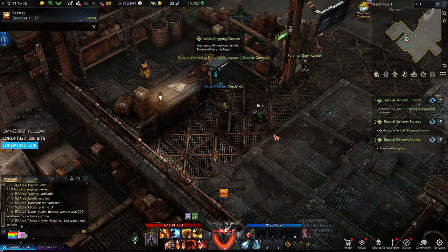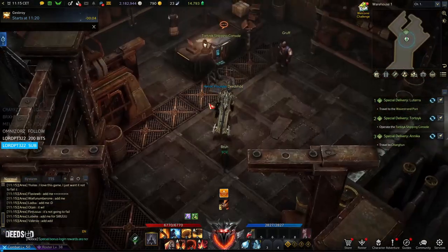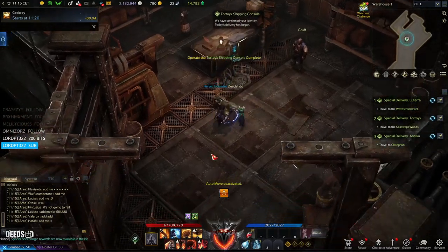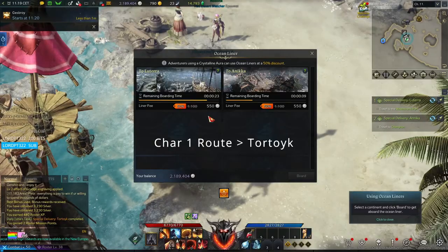On my first character I took the top three quests, and you can collect them in the top left. I'll just show you briefly where you can collect them — nothing too troublesome, very easy to find on the map — and then you can head out to your first location.